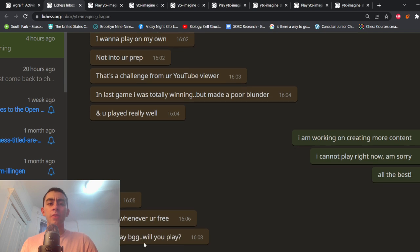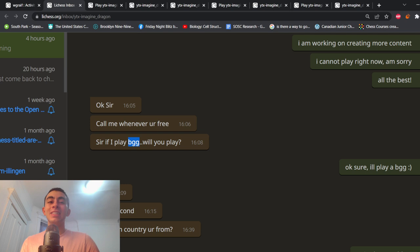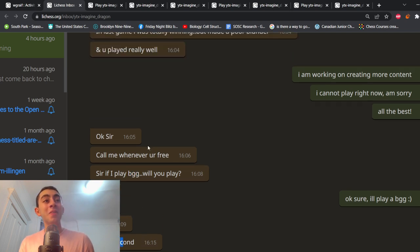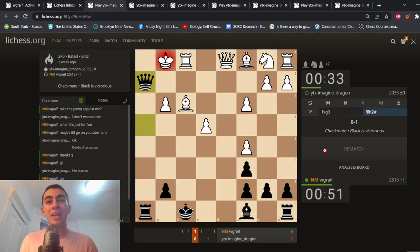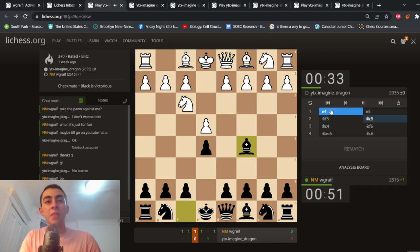He goes, okay, call me whenever you're free. But if I play a Bush Gas Gambit, will you play? And I'm like, I cannot pass up an opportunity to play a Bush Gas Gambit. So he says, just a second, and probably takes that time, presumably to prepare — to check out some Stockfish recommendations and see what he's going to play against my Bush Gas Gambit. And so we start playing.